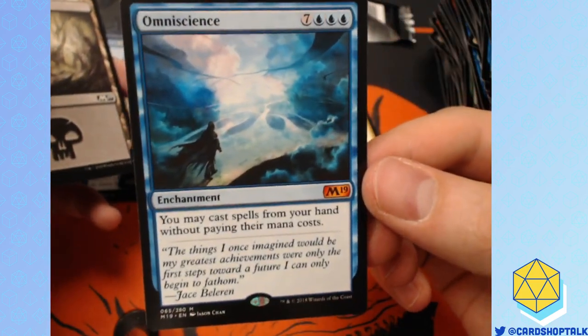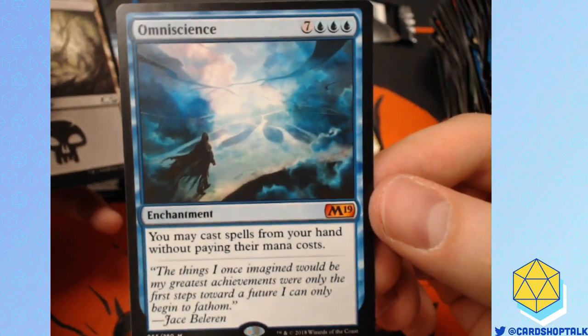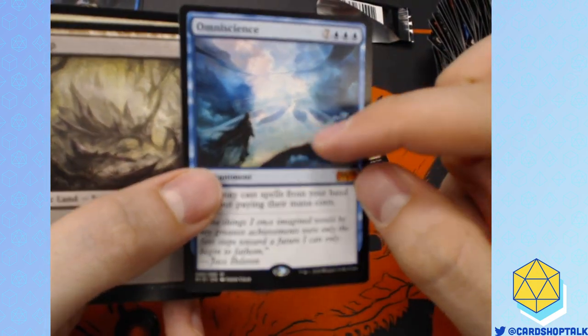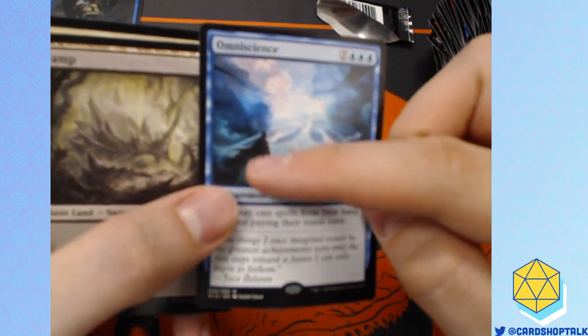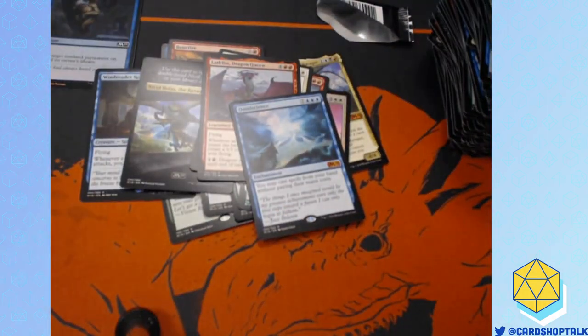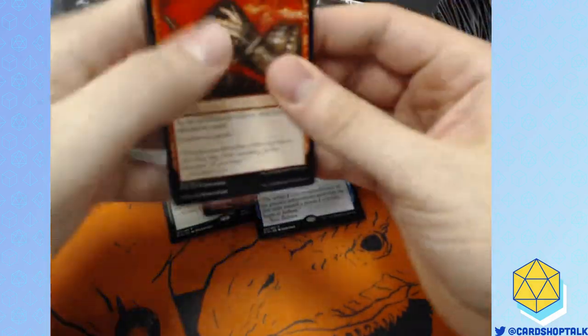Omniscience! This is one of my favorite cards. When this card first came out I think it was like $10, and it's just kind of gone up from there. Also, you'll notice on the art — do you see what Jace is walking on? That's the Planeswalker symbol. He's walking into the Blind Eternities! I think Magic lore is cool.